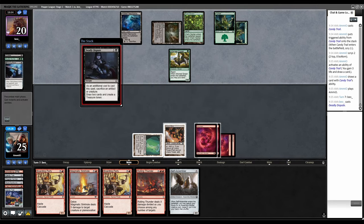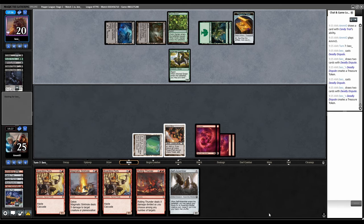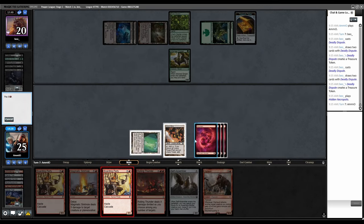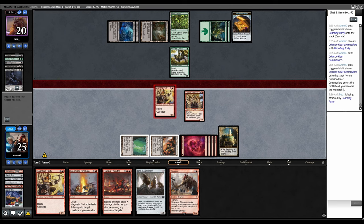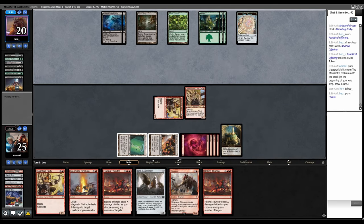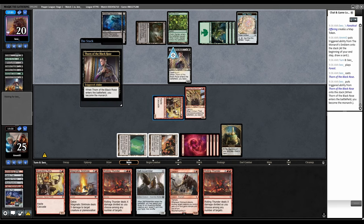Deadly Dispute the Tithing Blade — I'm just waiting for Thorn of the Black Rose or some other problem card. Boarding Party, Cascade — Cascade into Fleet Commodore! Monarch. Go to combat, attack with Boarding Party, block then Fanatical Offering. We drew Rolling Thunder off the Monarch. They've drawn a lot of cards and managed to dig back up to five. The fact that our board is here and we have the Monarch is going to be the deciding factor.